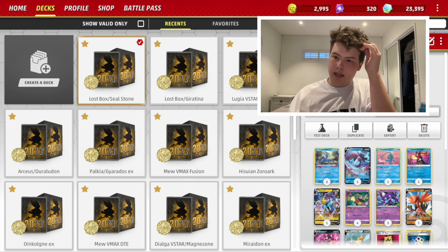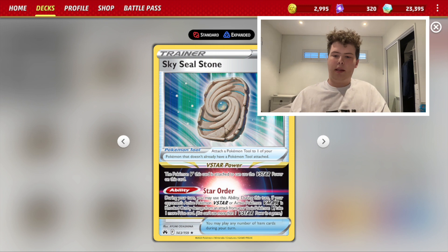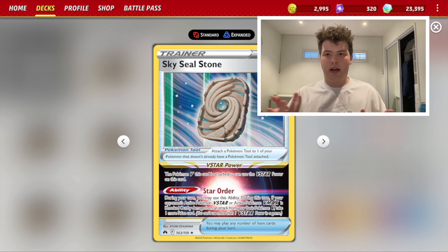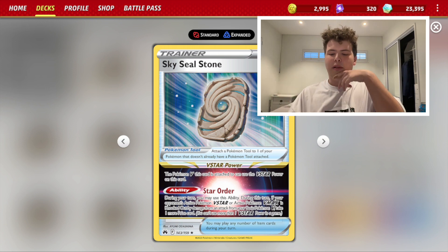We're going to be looking at Lost Box with Sky Seal Stone. This is the best variant of Lost Zone Box. So before I really get into the deck, let me just tell you my story with this deck.